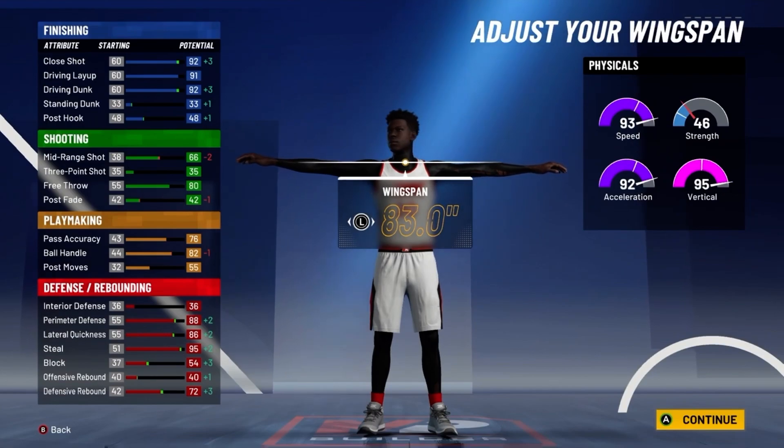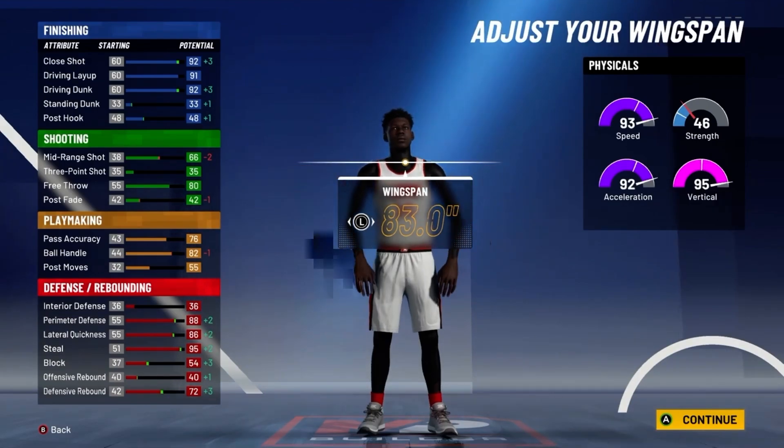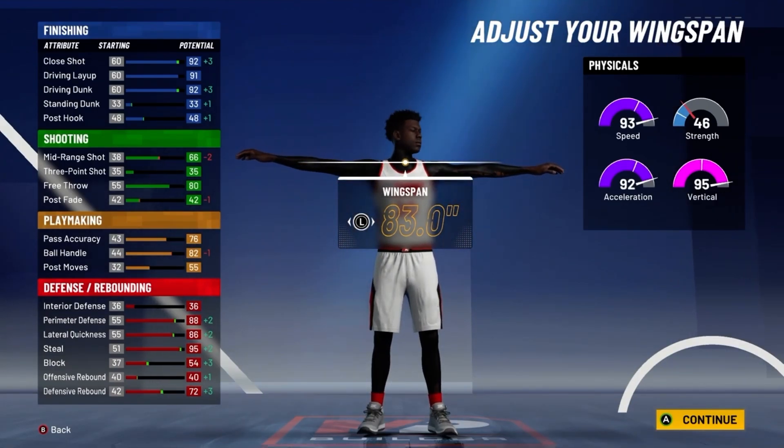At 99 overall, you'll have a 96 close shot, a 95 driving layup, and a 96 driving dunk. For your shooting stats, you'll have a 70 midrange shot and an 84 free throw. For your playmaking, you'll have an 80 pass accuracy and an 86 ball handle, so you can speed boost.